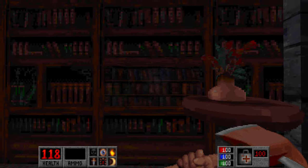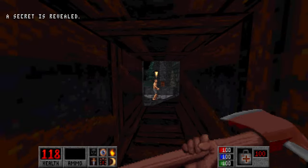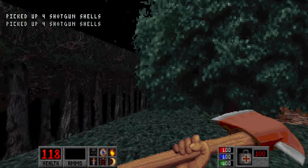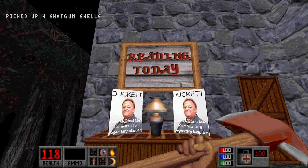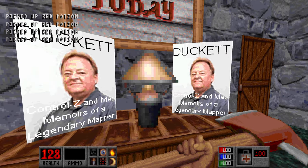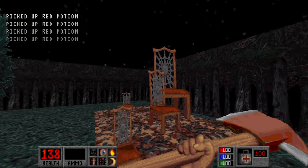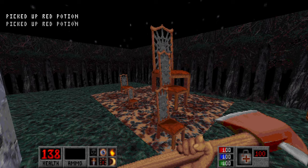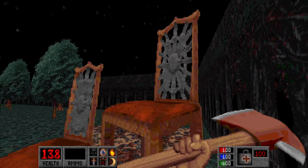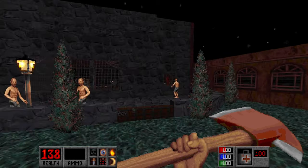If you crouch in here, it's not noticeable at first, but if you take a good look and crouch at the right time, you can enter through this bookshelf and get to the outside where the cultists were. And we have an easter egg here too - books reading 'Duckett, Control Z and Me: Memoirs of a Legendary Mapper.' Most certainly indeed, a legendary mapper you are. And we also got this cool display of chairs of multiple sizes - the teeny tiny chair all the way up to the giant chair. It's a little neat easter egg.